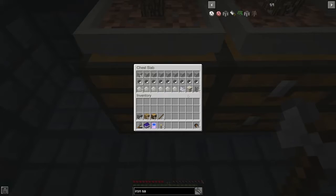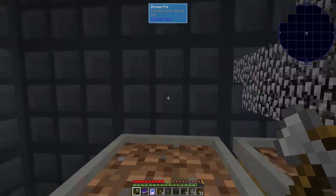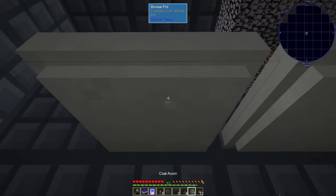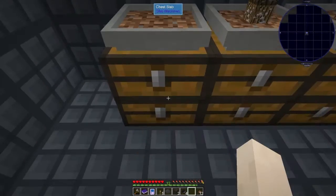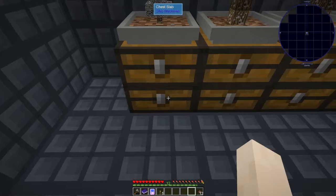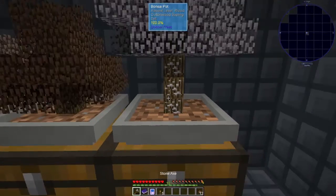So now we can change these back to bone saplings, I guess. And put our saplings right here. If we need them again, we have them. But I don't know that we'll need the coal for anything — I'm not 100% certain though, so don't quote me on that.